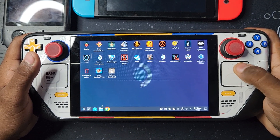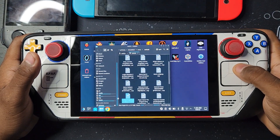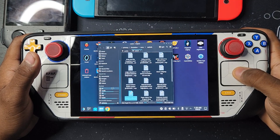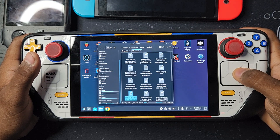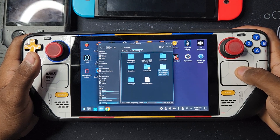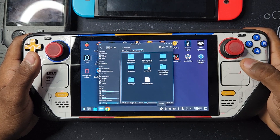First you have to put the game on. I have to put it on my SD card because I don't have more space on my 64GB SSD. I have it right here — Need for Speed Most Wanted Black Edition. First you have to open up Steam.